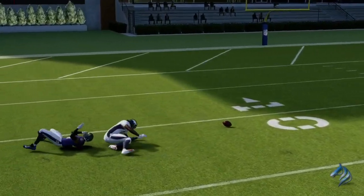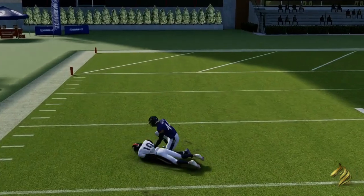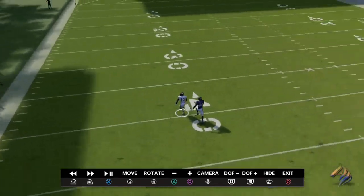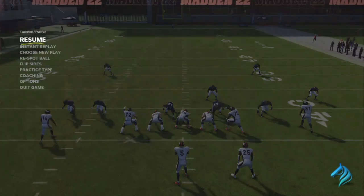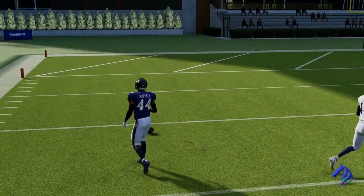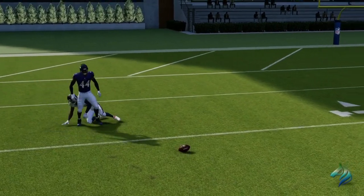That play right there typically sums up what Deep Route KO does. If you have a player who hasn't quite beaten your corner — he has that outside leverage on him — because of the ability he will knock that ball out nine out of ten times. He will never complete this pass ever. Maybe if you shade underneath you'd have a chance, but you see how he's right there and is able to knock that ball out — that's simply because of the ability.